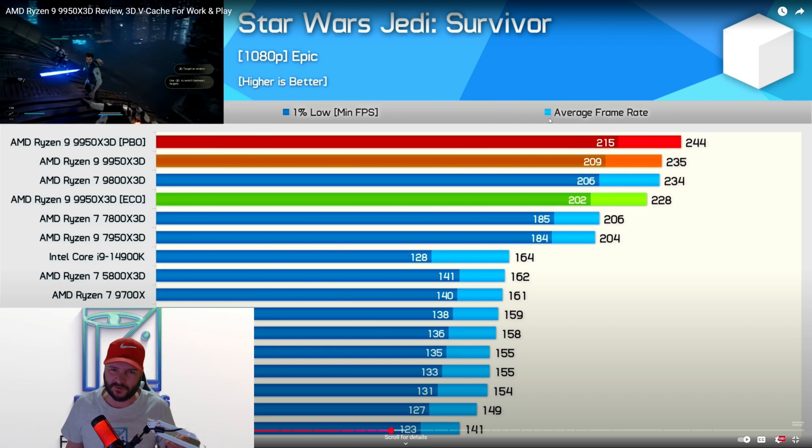It's very strange. The 9950X3D gets 244 FPS — great job AMD, great job X3D cache and all that. But if you take a look at the 14900K in his chart, it's at 164 FPS and 128 lows. Nobody really knows how Hardware Unboxed lows work, and I think a lot of people know that his lows are not accurate and a lot of his benchmarks are just not straight up right. When you see the 14900K at 164 FPS with only two frames more than the 5800X3D, you know something is wrong.